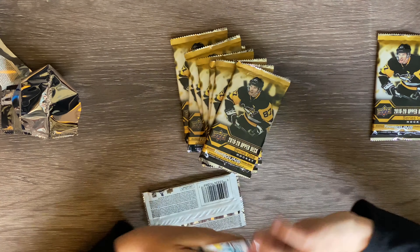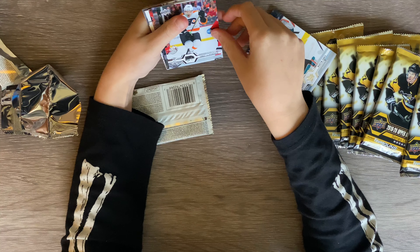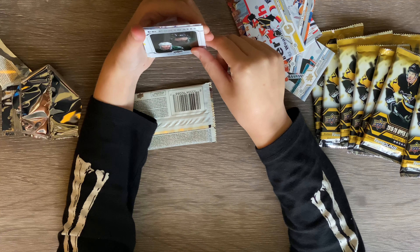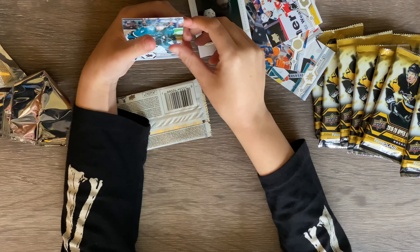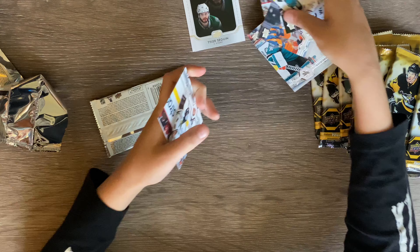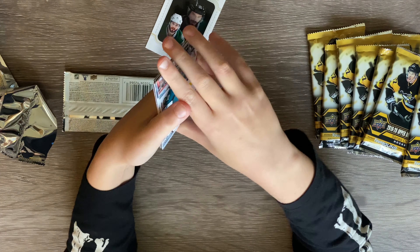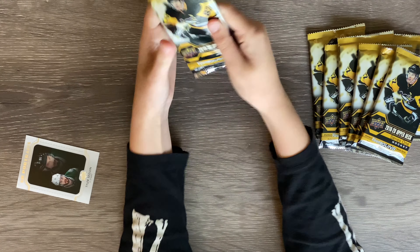We got Martin Jones, James van Riemsdyk — base cards. Matthew Barzal, Elias Lindholm, and an Upper Deck portrait of Tyler Seguin. Then we got Dylan and then the base cards. I'm just going to put the base cards over somewhere else. On to the next pack.